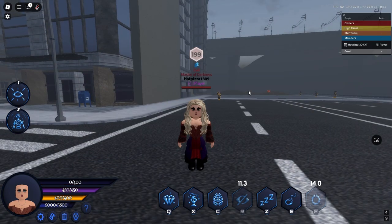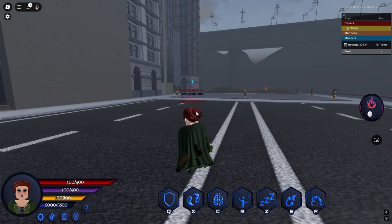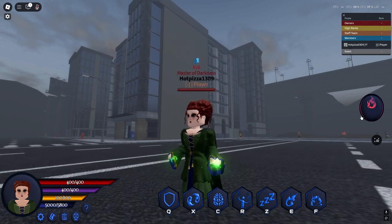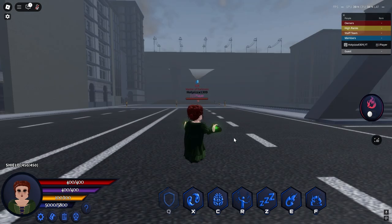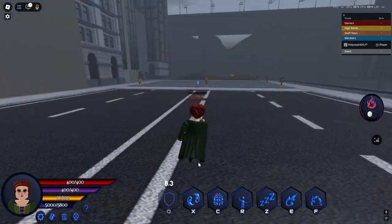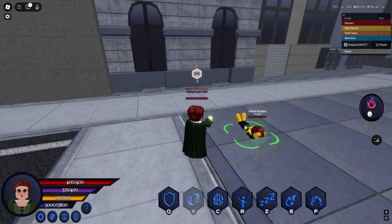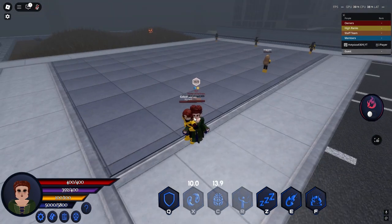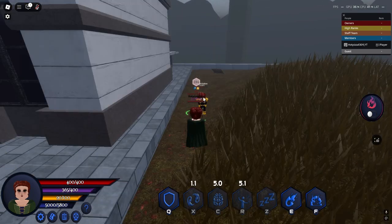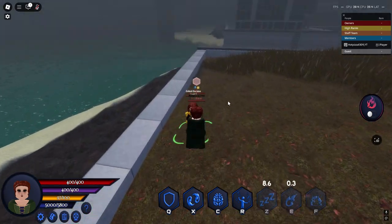Now moving on to Winfred Sanderson, which is going to be the Jean Gray skin — another one of the Sanderson Sisters. Flight looks like this with the broom, and then you can toggle the hands to see the particles. Next we got the shield — green particles, 450 health. Next we got X which is pain infliction. Next we got C which is mind control — you can control the target and make them move around. Next we got R which is telekinesis and you can throw them. Next we got Z which posts them to sleep. This is her bolt, and F which is her boom.